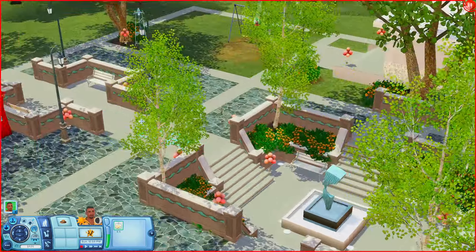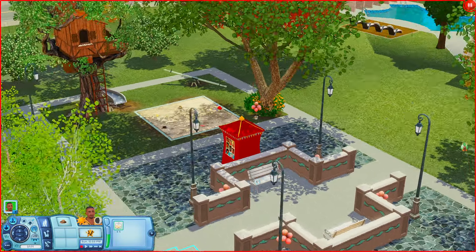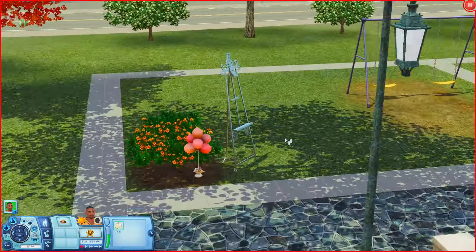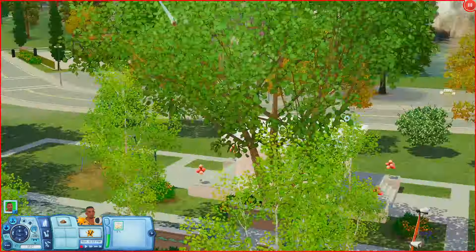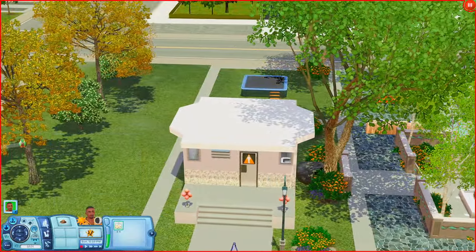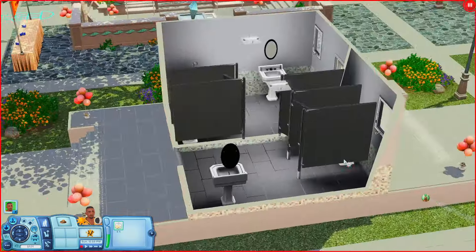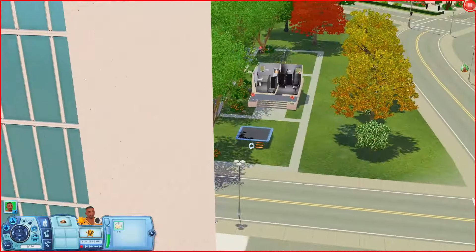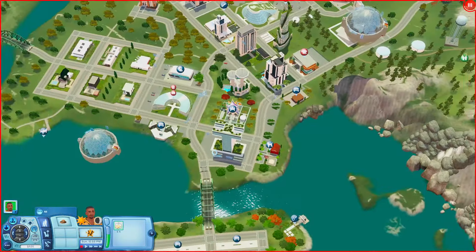There's a nice fountain in the middle, a face painting tent, some playground equipment, another place to sit, an art easel, a swing set, and the bathrooms are right here with stalls, sinks, and a urinal. There's also a trampoline out here too. It's just like a little summer festival lot.